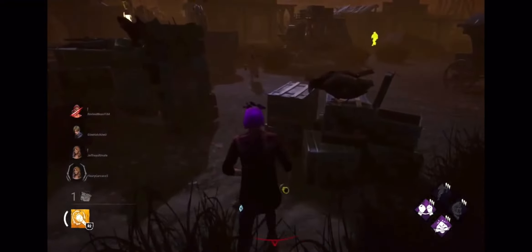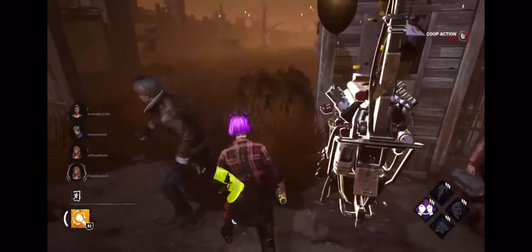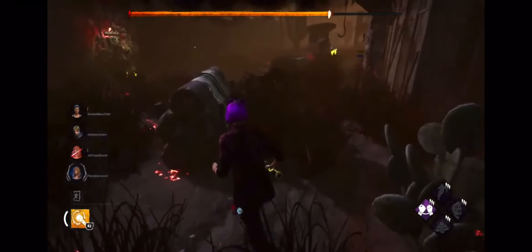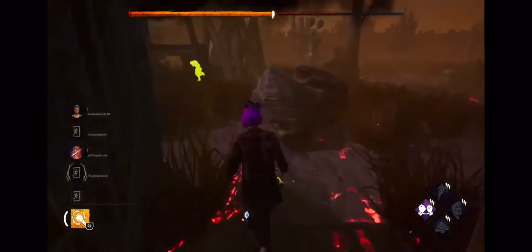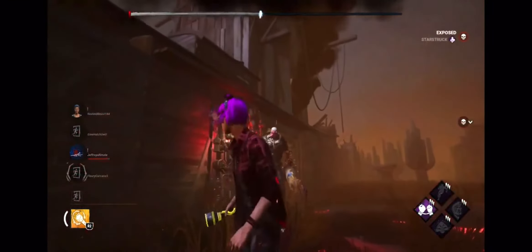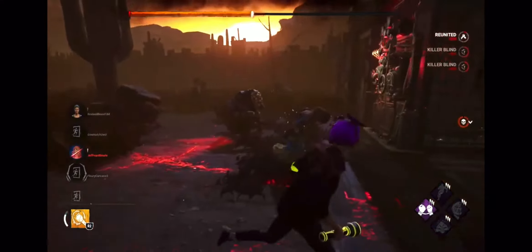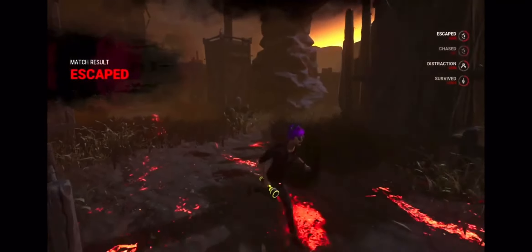Okay, session number two done. I can go over to this person to finally get healed. This lady's running to the other side of the map. Let me try to catch up to her. Come on, let me get the flashlight save. Okay, that didn't work. Oh haha, let's go! That was spooky. There we go, that escape was perfect.